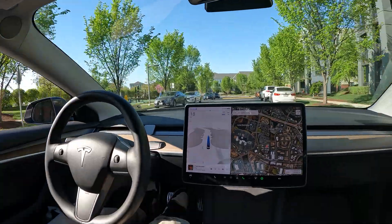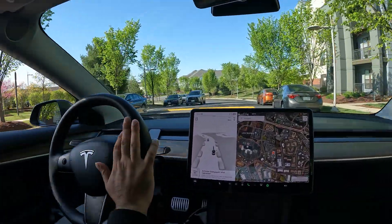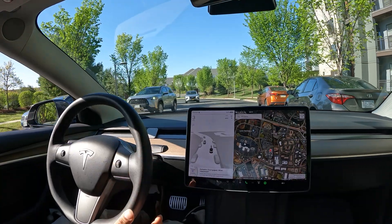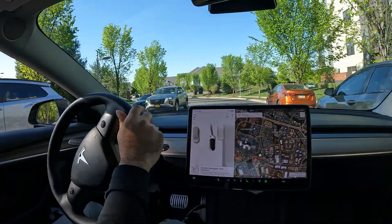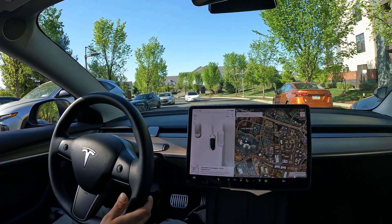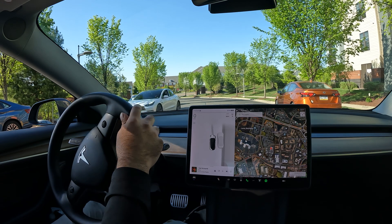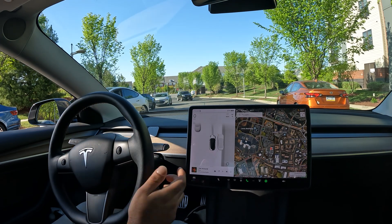What you got to do is take over before you want to park and then just pull up to the spot that you want to parallel park at, and try to pass it a little bit — just enough so that the P pops up. Let's see, there it is.